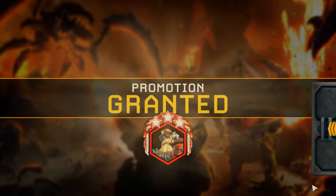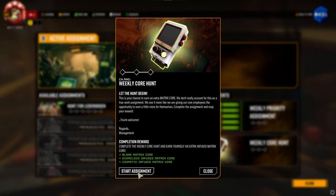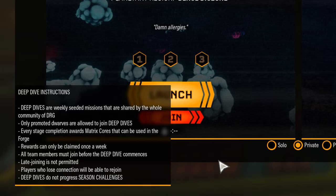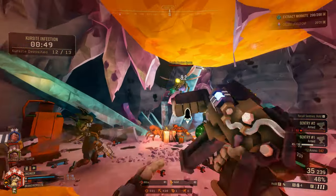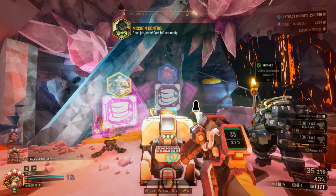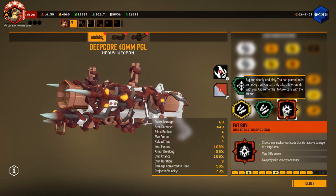Now let's talk about how to obtain overclocks. To get an overclock you'll need something called a matrix core. You'll be rewarded with one for promoting a dwarf. Outside of that, you can get one filled and one blank matrix core from completing the weekly core hunt assignment, and another blank and infused matrix core from both the normal and elite deep dives. Infused matrix cores immediately reward you with a random overclock that can be crafted at the forge in the space rig. With blank matrix cores, you must find a machine event in your missions to infuse that core. Machine events are timed mini-challenges that, if completed successfully, let you pick between three random overclock choices — cosmetic or weapon overclocks for three random dwarves. I highly recommend prioritizing weapon overclocks until you've unlocked all of them. Matrix cores are a limited resource, so make sure to get in there every week.